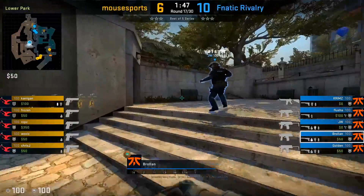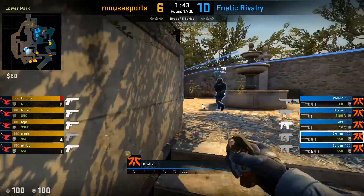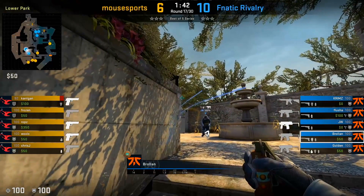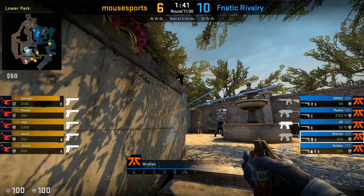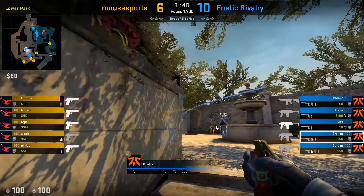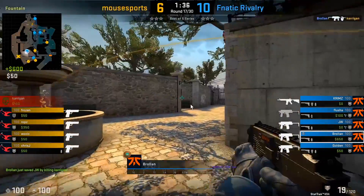The same thing with MP9s: they throw the initial utility and then the double nade towards stairs. Notice that JW always crosses over towards that right side to prevent himself from being seen by the player who goes long A. It's not typical for that player to check the very hard angle near the wall, so JW gets close to it. Then the flash comes through and Brollan simply covers long A.